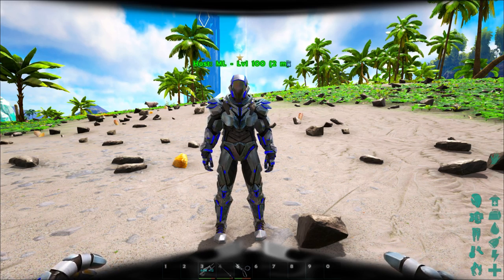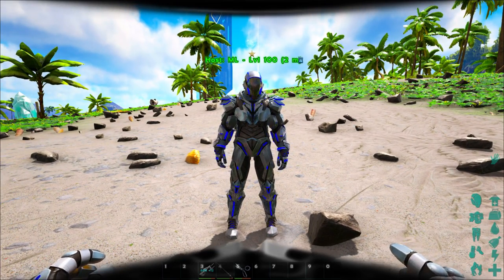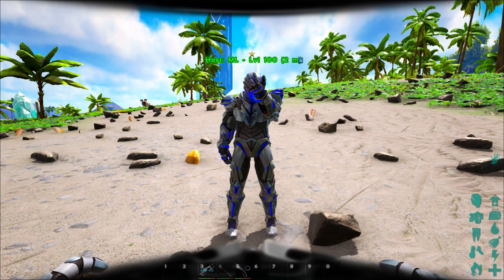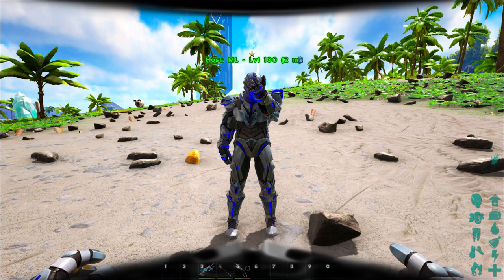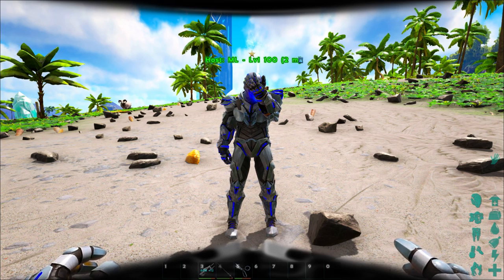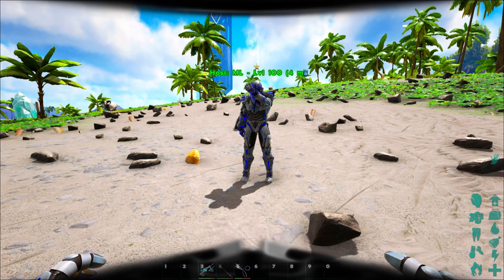If you want to unlock them quickly, go fight them on hard. If you want to progress through it or don't have a choice, you'll have to slowly earn them. Also depending on difficulty, bosses give more or less element. The gorilla gives 12 on easy, 50 on medium, 120 on hard. The broodmother gives 6, 25, 60. The dragon gives 24, 100, 240 — so the dragon is the most worth it.